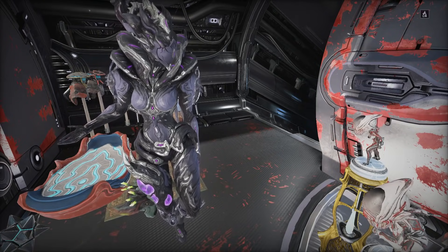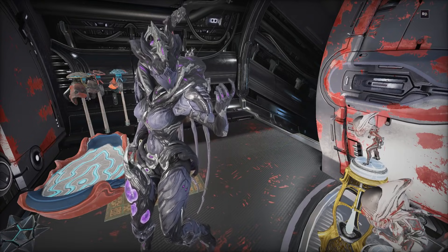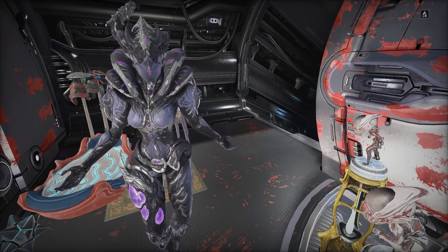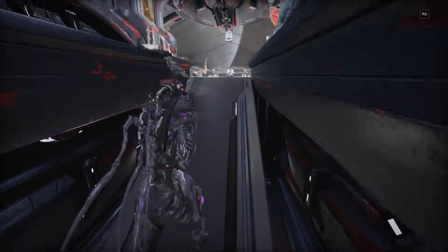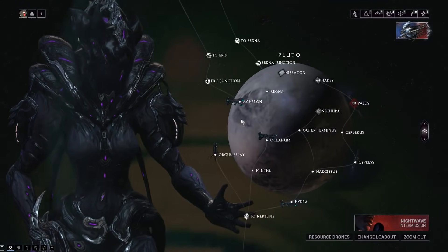The new acolytes will be dropping arcanes and have a faster spawn timer — between three to six minutes they will be spawning. You're also gonna be wanting to fight those new Corpus liches, and the way you get them to spawn is by doing the granum void in basically whatever Corpus mission you end up going to.